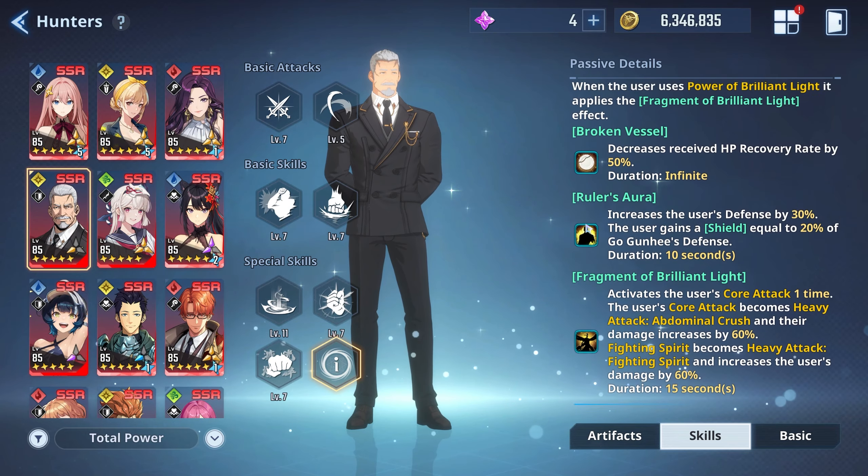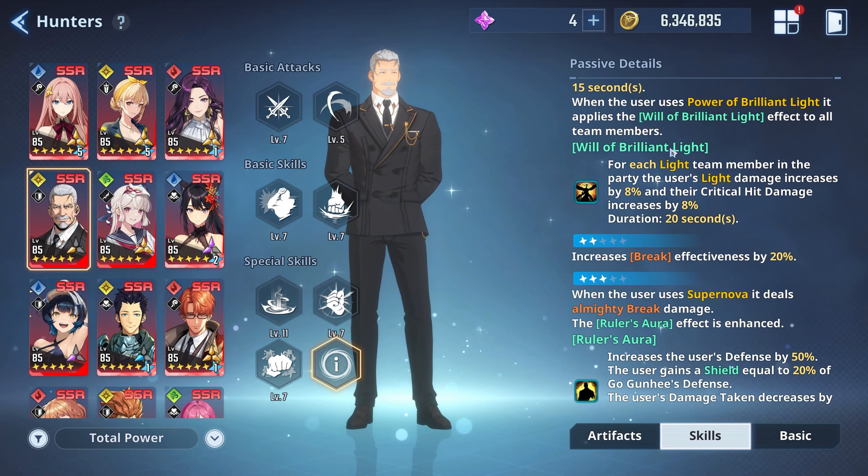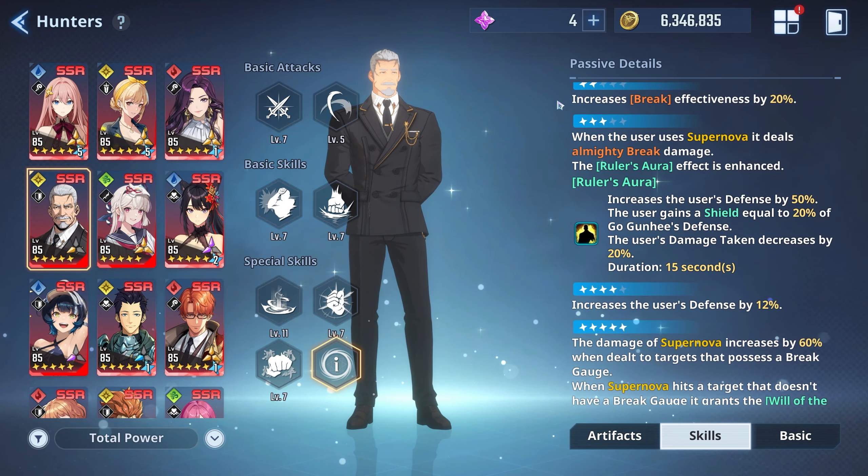If you guys aren't going to summon for him you really don't have to — A1 is a good stopping point, but A3 is where you ideally want to get him as a free-to-play player because you want that almighty break on the ult. It does a lot as you saw in the video today. If you guys did enjoy this video hit that like button, comment, share and subscribe — and I'll see you guys in the next one, peace.